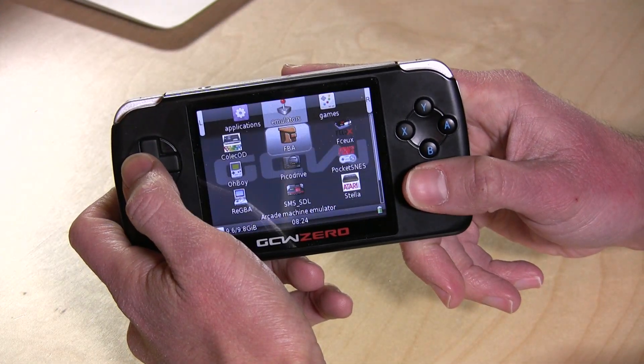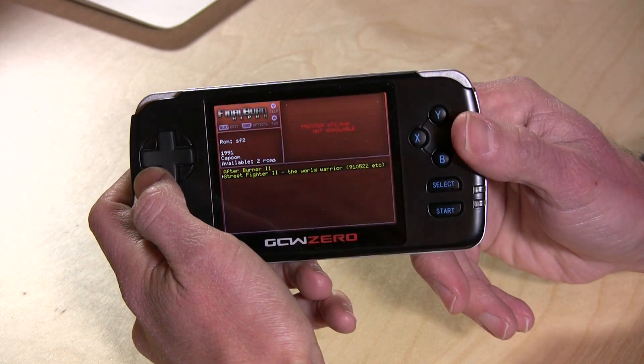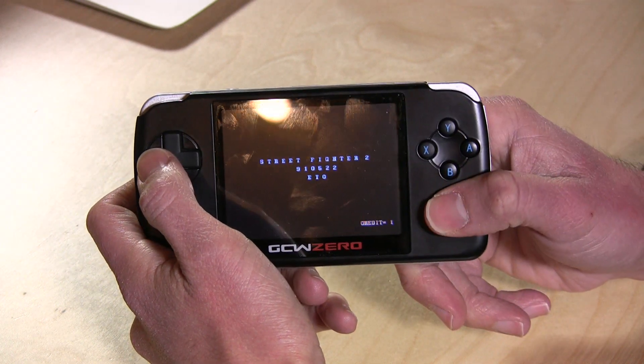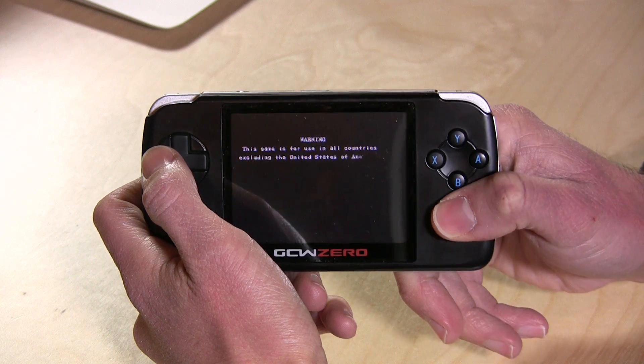I think there's a way to get out of it — just hit both buttons there and back out. Another thing you can run on Final Burn Alpha is Street Fighter 2, and this one actually runs a lot better. It runs pretty close to how I remember it running in the arcade, so that is certainly more than adequate, and I was very happy to see how that ran.